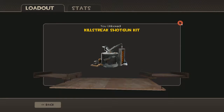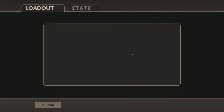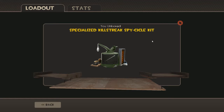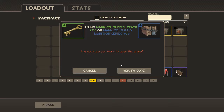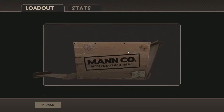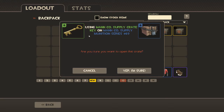Oh, that's nice. Shotgun kit. I might actually have a shotgun I could use that on. Too bad I already have a professional killstreak one, so I might just give that one away. Another Sniper Kit — I'll be giving that away in the next giveaway.